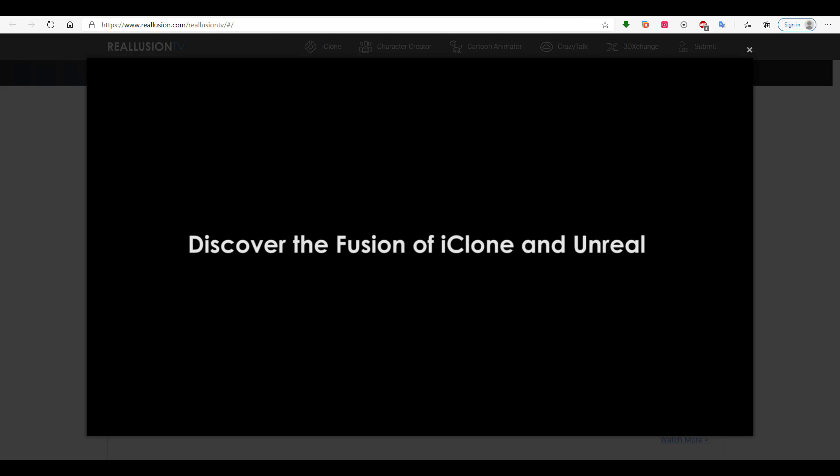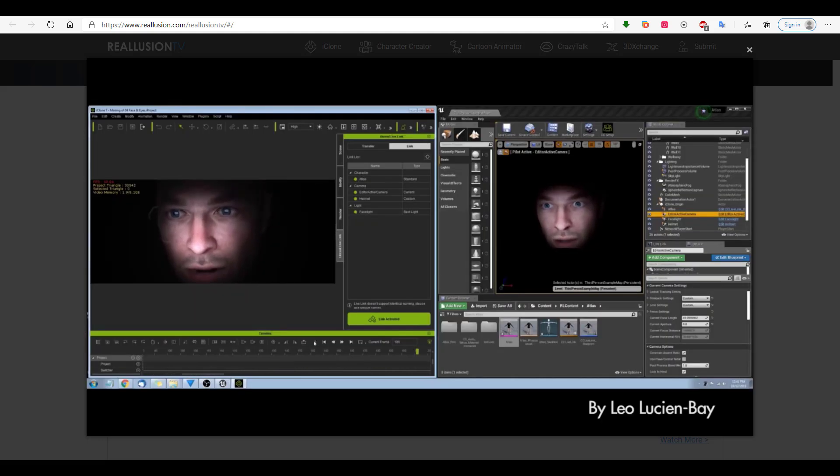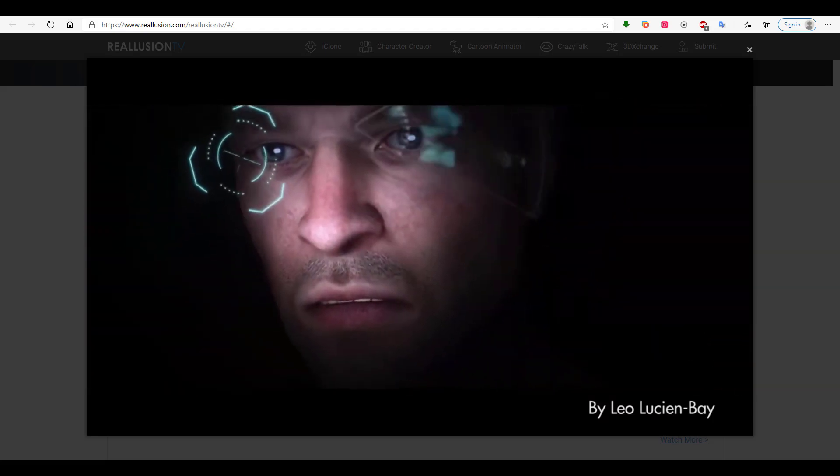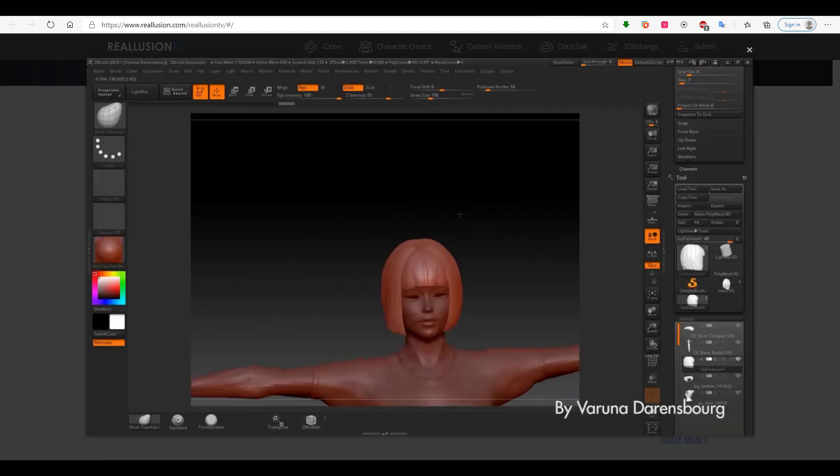So if you're trying to get into animations and you want to get good with this, this seems to be a very good time. A huge shout out to the guys from Epic Games for making this one possible. With this in mind, the guys from Reallusion have actually kicked off a Pitch and Produce campaign.